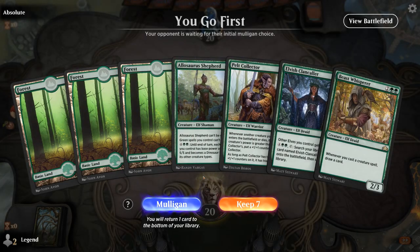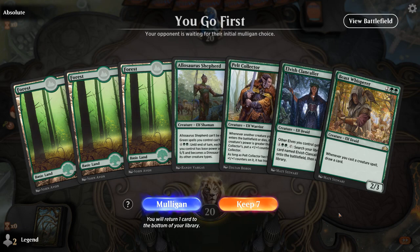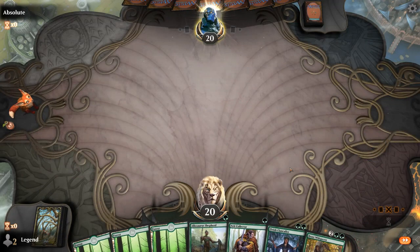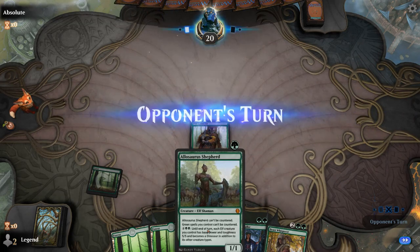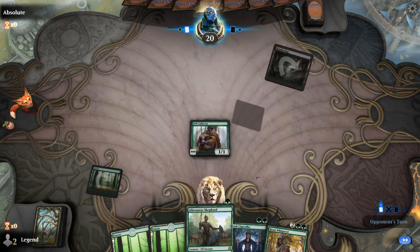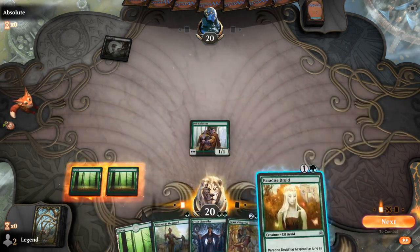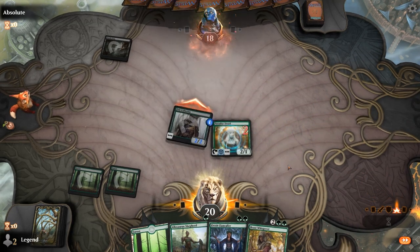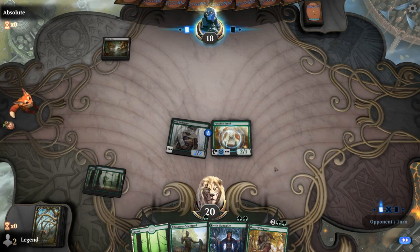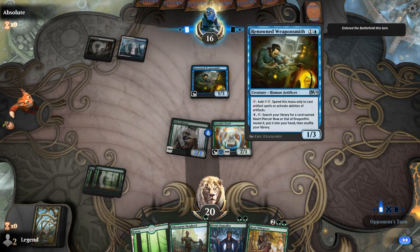Alright, we're on the play. We're missing a mana elf so we can't really ramp into Beast Whisperer, but I don't think I can afford to mulligan. We'll start with Pelt Collector. Typically want to keep Shepherd until later unless we're playing against a blue deck where the counter spell clause matters. Paradise Druid was an awesome draw — grows the Pelt Collector and ramps towards Beast Whisperer on turn three. We're facing an Esper deck with a Renowned Weaponsmith — some sort of artifact ramp deck.